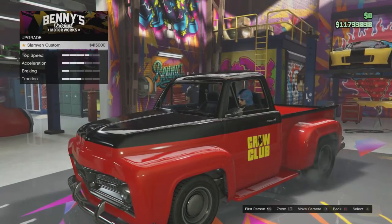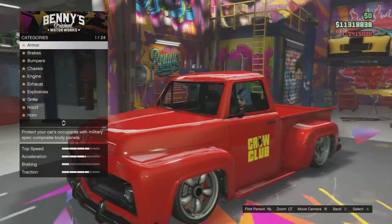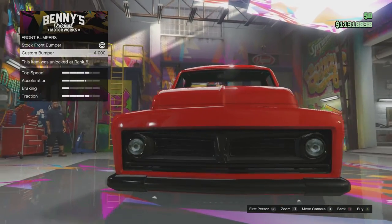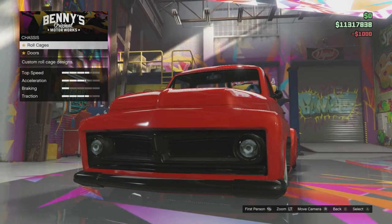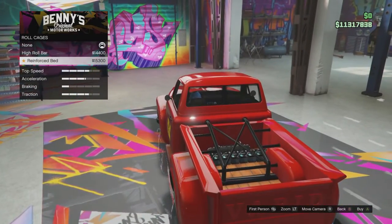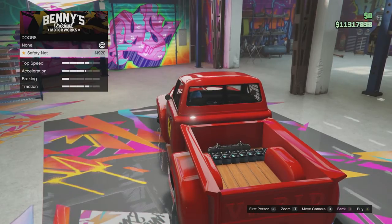It's going to cost you four hundred and fifteen thousand dollars to create the Slam Van Custom. By the way, the traction for the Slam Van Custom is much better than the regular Slam Van, so that is one plus for the Slam Van Custom - traction improved dramatically over the regular Slam Van.